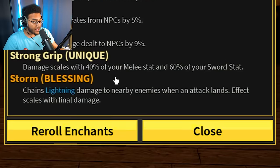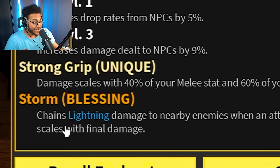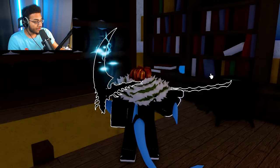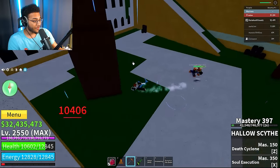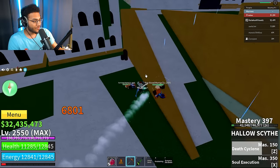Let's see what we get — let's go ahead and re-roll. Storm blessing for the fourth legendary scroll! I can't even speak right now. Chains: lightning damage to nearby enemies when an attack lands — affects scales with final damage. Look at it, it's glowing lightning. Let's go test this on an NPC. When I hit him, it hits them both with the lightning. Let me use one of my moves — you see the little lightning particles?